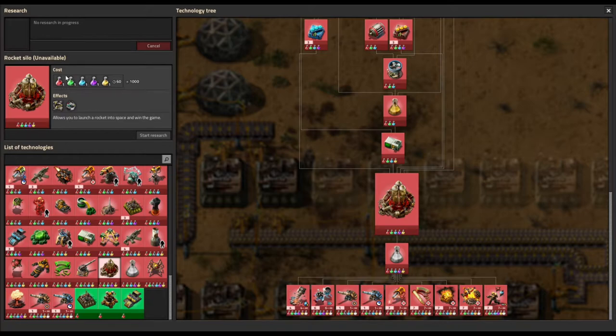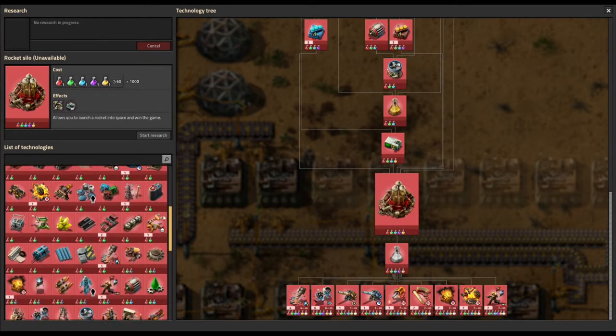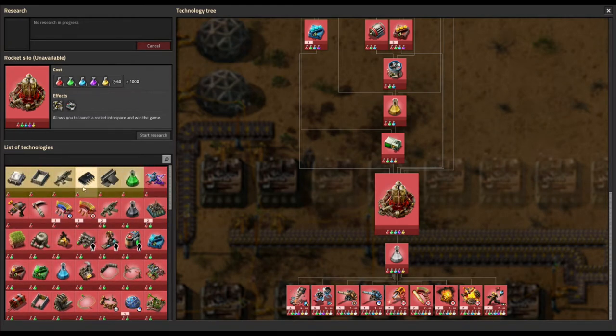Right now we're capable of doing red and almost ready for green. There are a variety of priorities you can take, but my focus is on keeping pollution down to lower Navan evolution, making Navans a minimal threat, so we can spend more time growing our factory rather than fighting. Since my goal is to keep pollution down, I'm going to research items that allow me to do that first, then move into other areas.